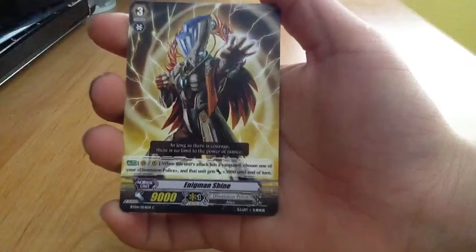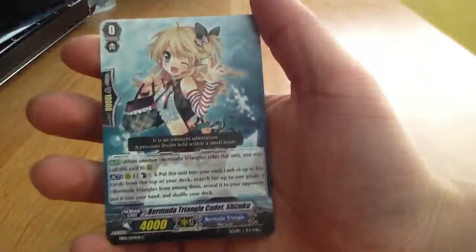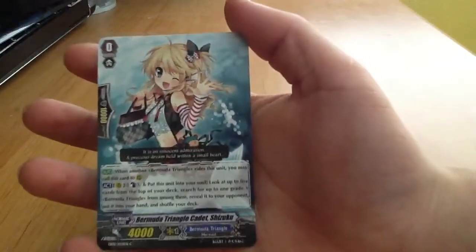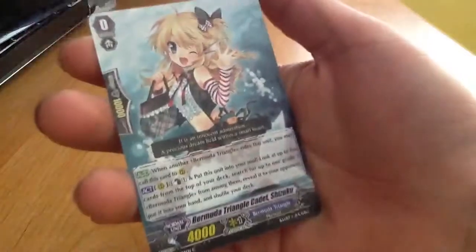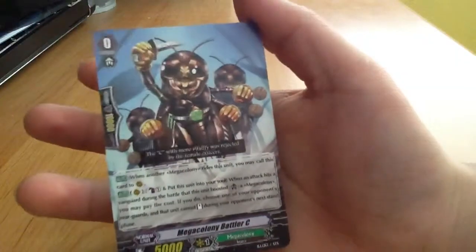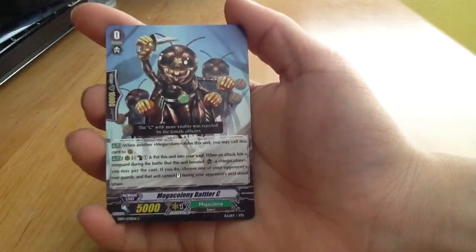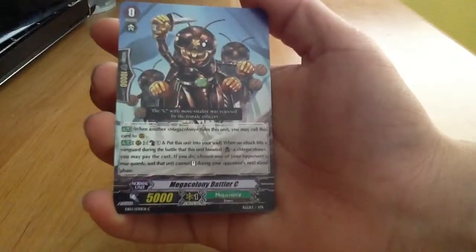Dimension Police recently came out and you can now build a deck with them, but I don't know much about them yet. Bermuda Triangle — I like to call them the idol ones — are mostly best at bouncing back their own units to your hand, which is very helpful for hand size. Some cards have effects that let you draw a card once they're bounced back from the field. Mega Colony stops you from standing — they're bug-type cards that look like spider webs. They prevent your units from untapping. The Vanguard can't be targeted by their effect, but they can still target your rear guards, forcing them not to stand again.